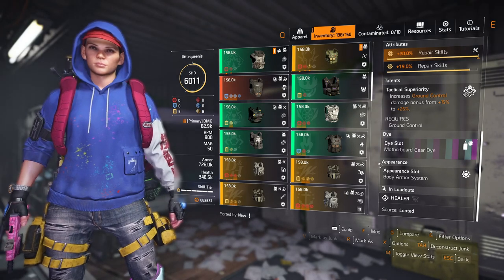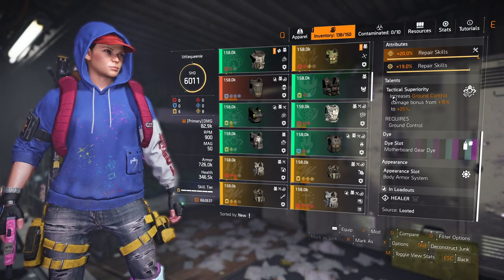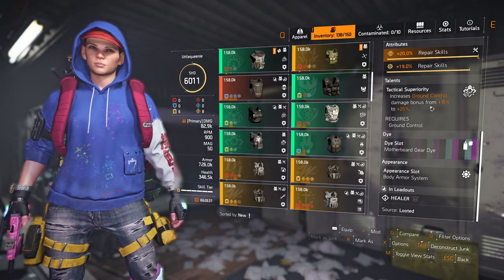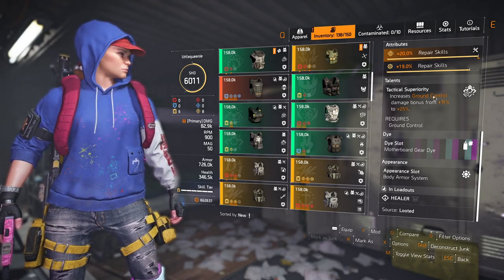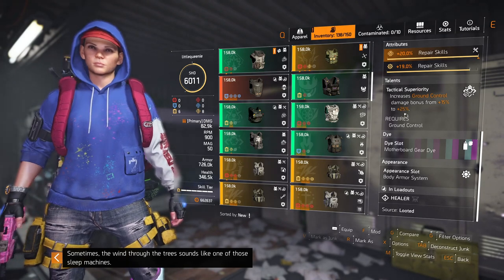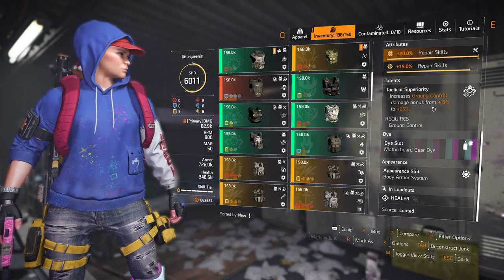The Talent Only chest piece is the main reason we use it. This increases Ground Control's damage bonus from 15% to 25%, meaning we get an extra 25% weapon damage for the team, which is absolutely fantastic.